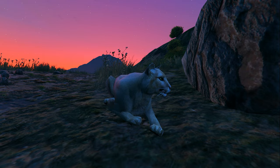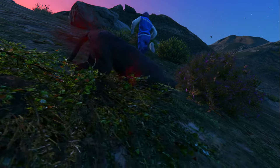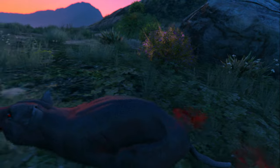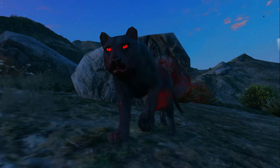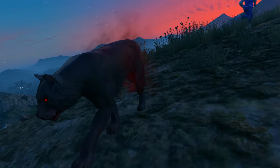The very last possessed animal is the cougar, and this is definitely one you should not mess with. Once he bites you, he takes you out instantly — and not just a quick takeout. Once he bites you, he has a hold of you and will maul you until you're taken out. The cougar is a pretty aggressive way to go in GTA 5 Online, so if you take him out before he reaches you, you'll have saved yourself.